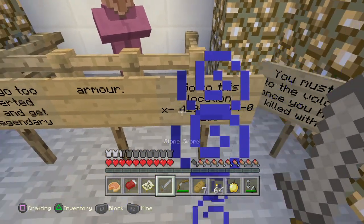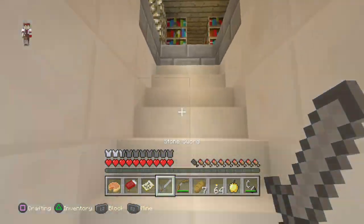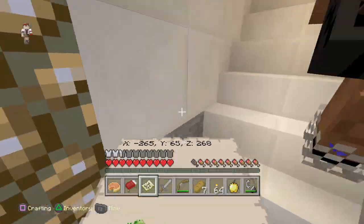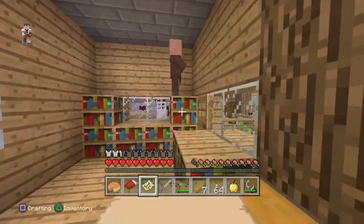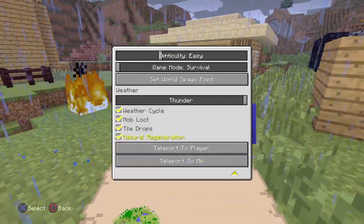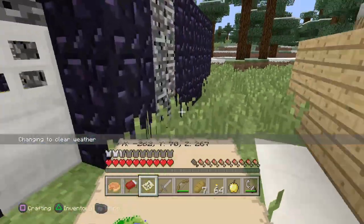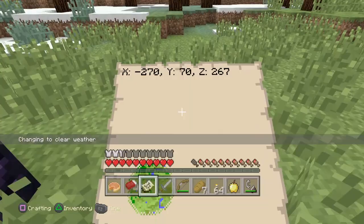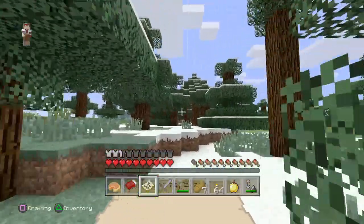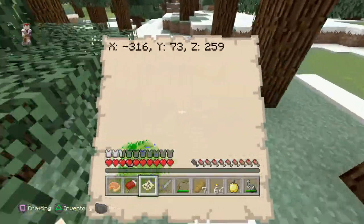The coordinates are: X is minus 4, Z is 419, Y is 74. Let's navigate — 419, so this is the way I guess. Is that a beacon? Yeah, that's a beacon. We're going the right way!